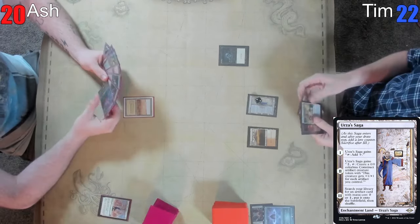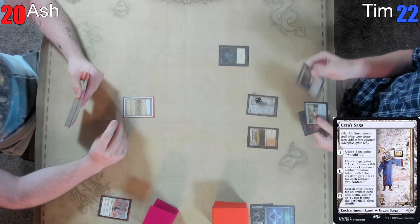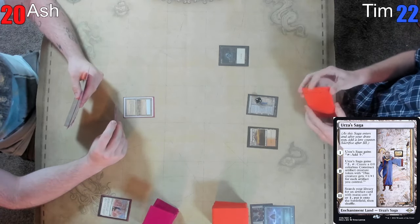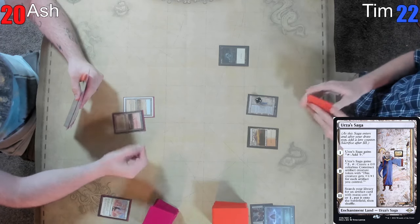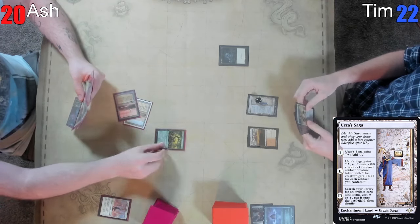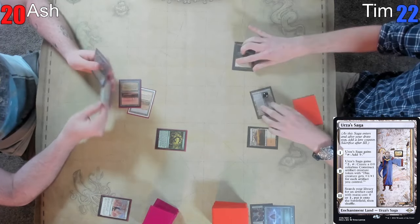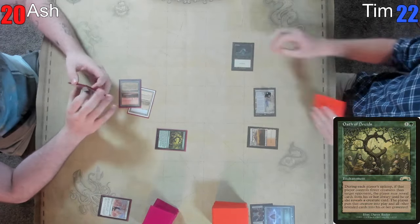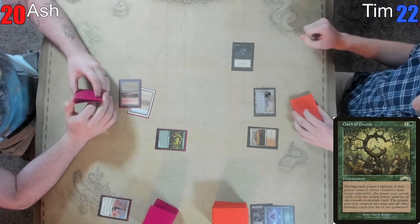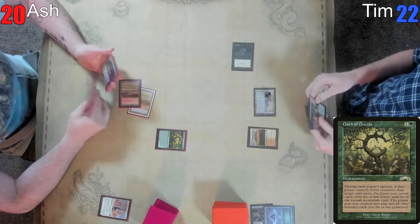Untap, draw. I'm gonna play this Karakas — seems good — and I'm gonna play this Oath of Druids. And I'll pass the turn. End step, I would like to make an idiot construct. It's a three-three right now, those are the one-ones.